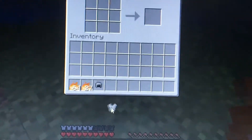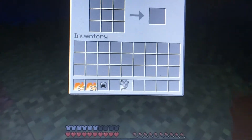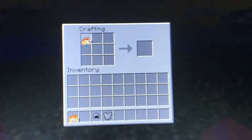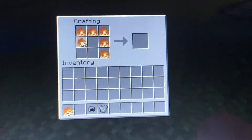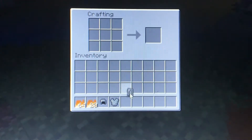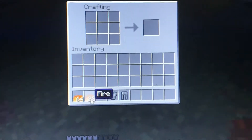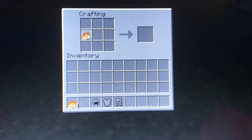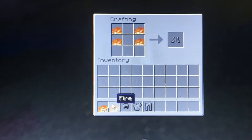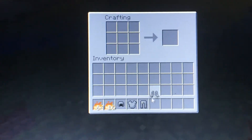You can also craft the leggings and boots using the fire. You can also use this fire to blow up TNT, which I'll show you in a minute.